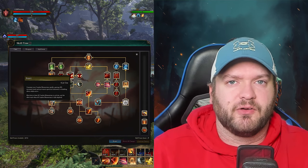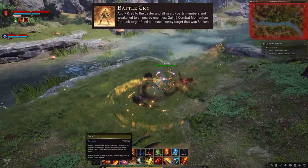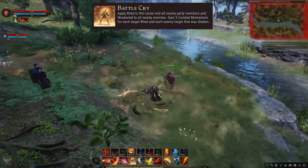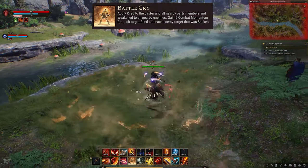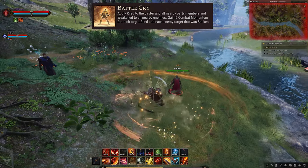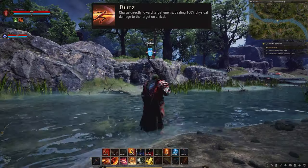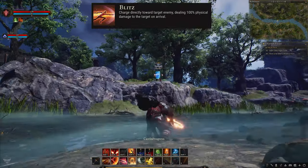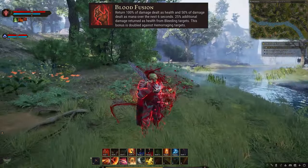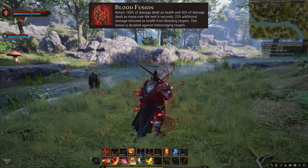For the Fighter, the abilities we know so far include: Battlecry — unleash a resounding war bellow, applying the Riled effect to the caster and nearby party members, and Shaken to all nearby enemies; gain 5 combat momentum for each target that was Riled, and Riled targets have increased stability and a higher chance of tripping Shaken enemies. Blitz — charge directly towards your target enemy, dealing physical damage on arrival. Blood Fusion — return 100% of damage dealt as health and 50% of damage dealt as mana over the next 6 seconds.